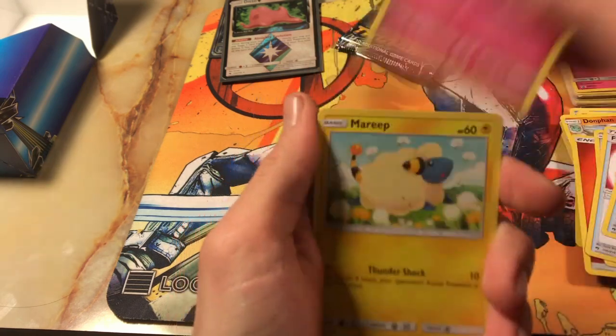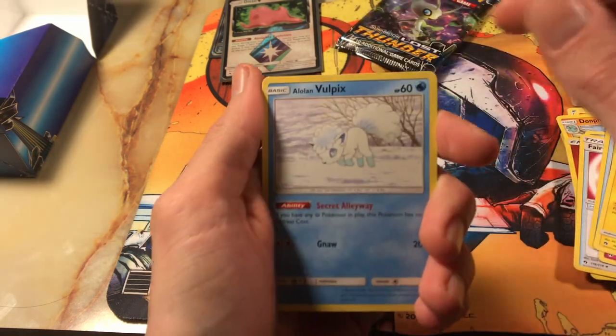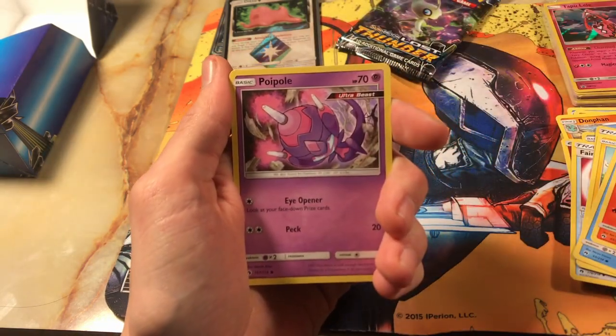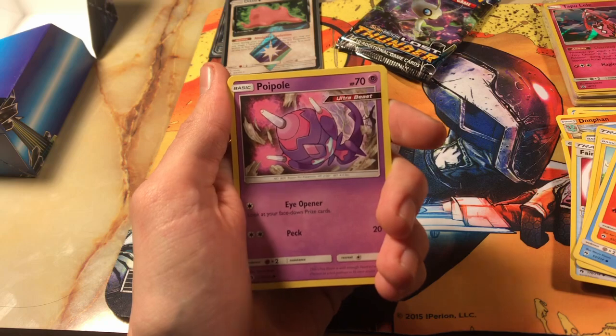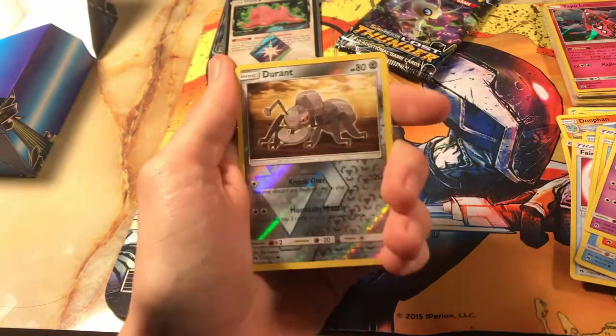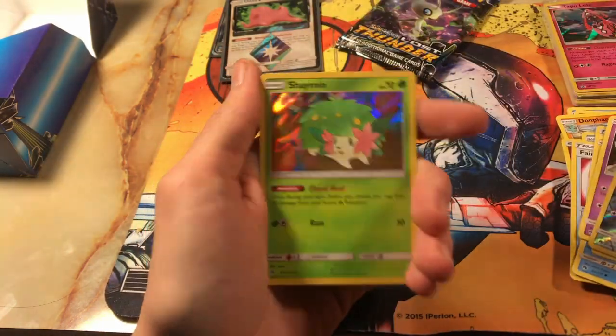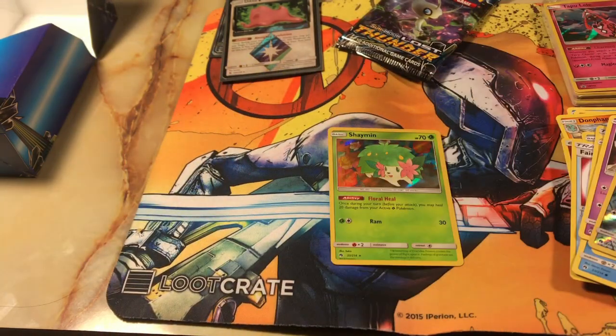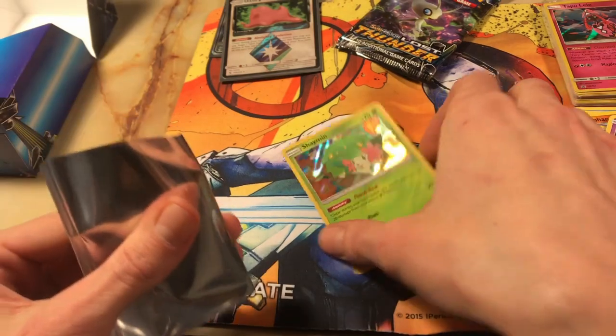Poipole — Ultra Beast. Poipole. Durant Reverse. And Shaman Holographic. Man, I'm loving these pulls, you guys. I hope you guys are too. This kit here is well worth it.